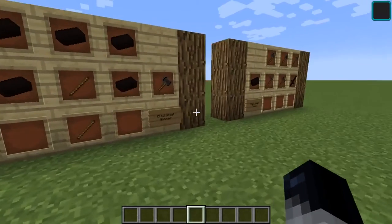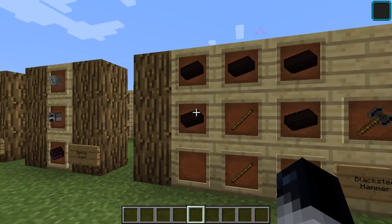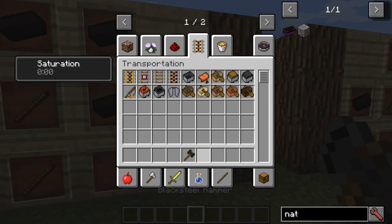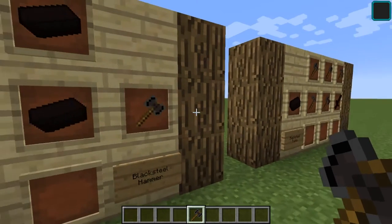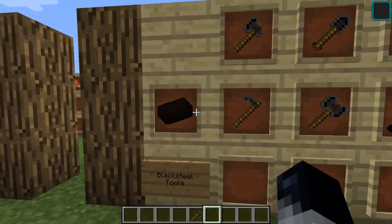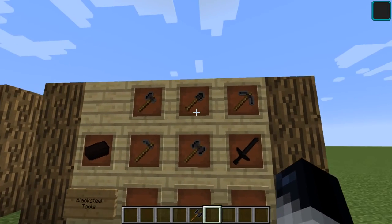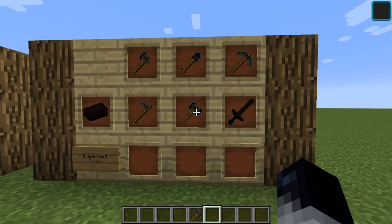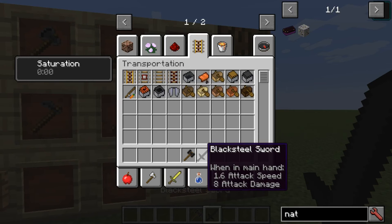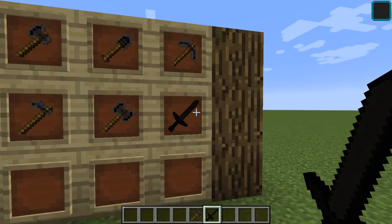Black Steel has all the tools plus a hammer, which you craft kind of like a pickaxe and axe recipe combined. The hammer has 1.2 attack speed and 9 attack damage, which I think is better than diamond — don't correct me on that. With Black Steel you can make an axe, shovel, pickaxe, hammer, hoe, and sword. The sword does less damage than the hammer, so you might as well go with the hammer, though the hammer attacks slower.